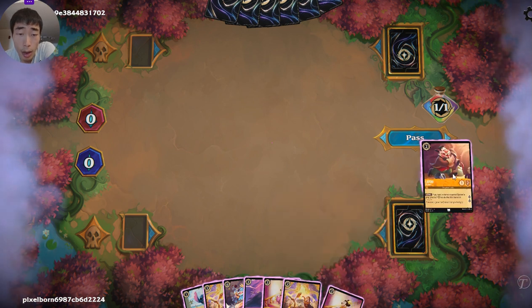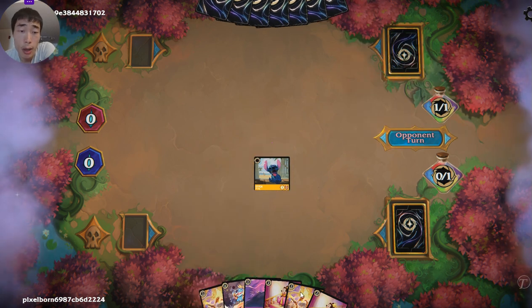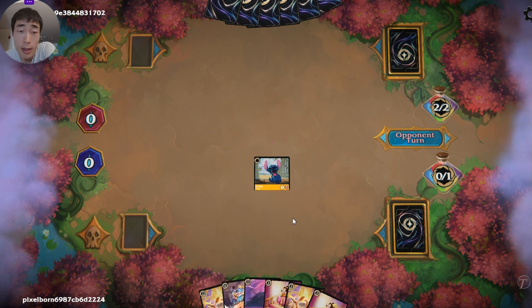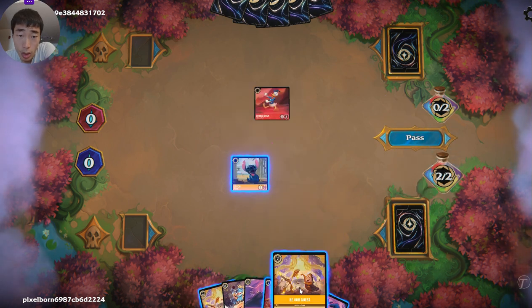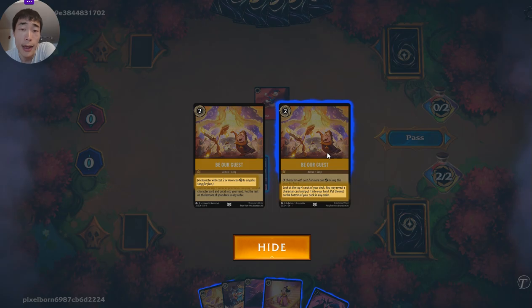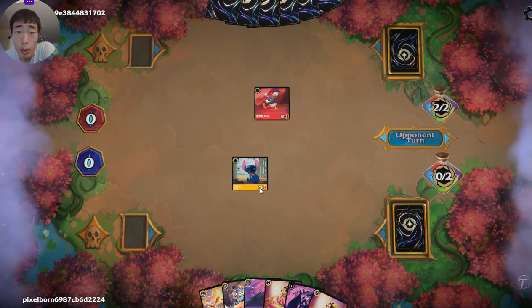A lot of times early game, we want to ink all of our two costs — LeFou really isn't impactful early on. We will play out the Stitch, because our idea is turn one Stitch, turn two Be Our Guest, turn three Be Our Guest, search out for more Stitches and our combo pieces, and then turn four shift onto our Stitch — and hopefully opponent doesn't have removal. So we'll continue with our plan — turn two, we will sing. Though it might be tempting to play out Minnie, because Minnie can also sing, it's better to use Minnie as ink, and we'll just play our Be Our Guest. Nothing really good — really wanted to draw the Lanterns — but we will grab another Minnie. That's four cards we search off the top of the deck, and we'll pass. We'll keep the Stitch. Be Our Guest also removes four cards from the top of our deck, so hopefully even if we don't find anything, that's fewer cards we'll search into.